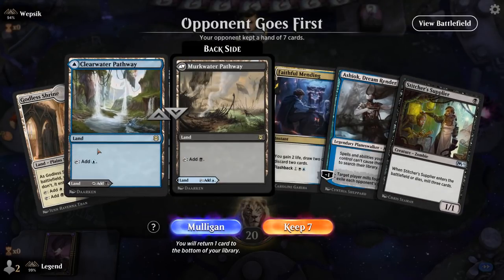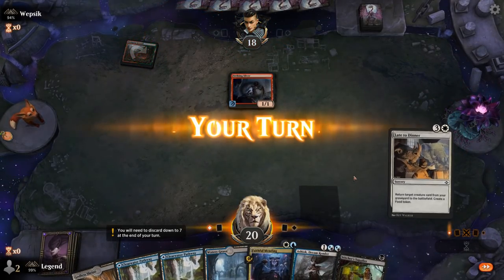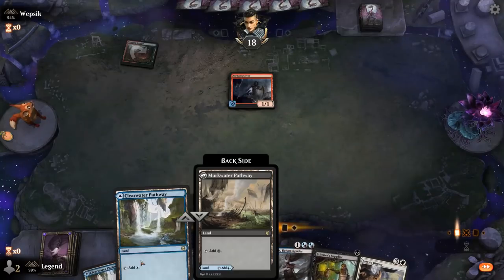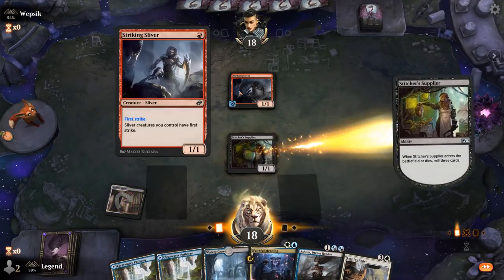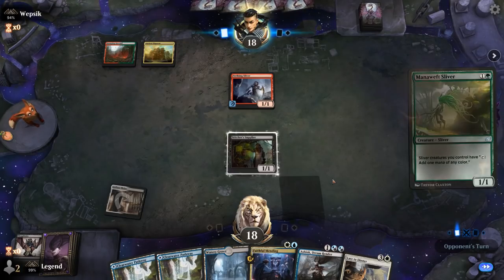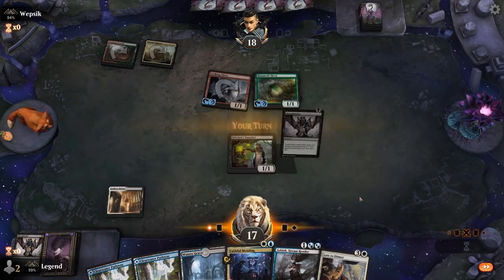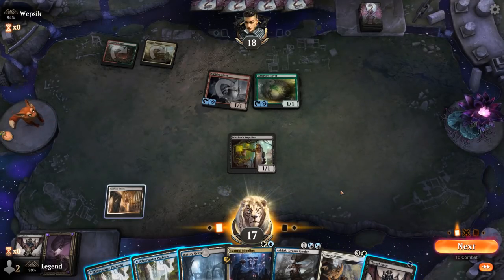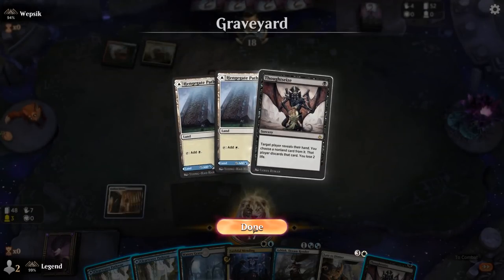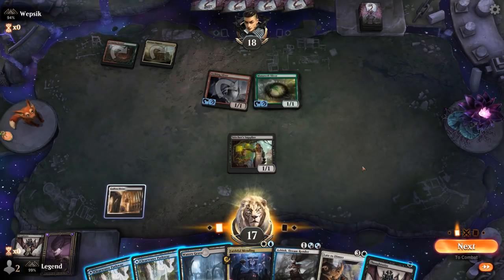We're on the draw and our hand seems pretty decent — missing an actual reanimation spell and creature to reanimate, but we get to mill a lot of cards and have Faithful Mending to discard them if we draw them. Facing what looks like a Sliver tribal deck — if I can reanimate Saros Emissary naming creature, that should be game. I'll Thoughtseize, which might still be better off casting Faithful Mending to curve into Ashiok and then Late to Dinner to make sure I have something to reanimate.